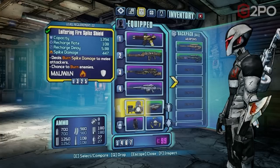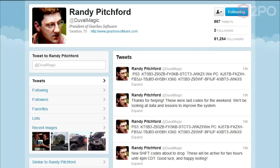Borderlands 2 is like a box of chocolates — you never know what you're gonna get. Now, how to get additional golden keys — I'll tell you right now.